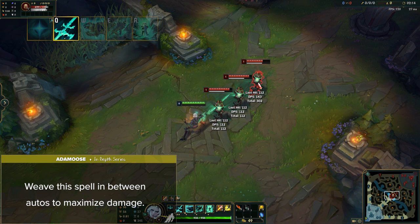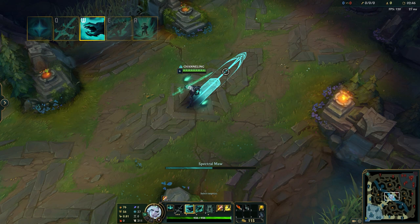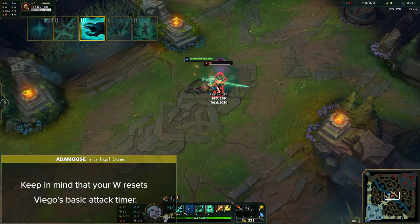Viego's W is called Spectral Maw. Viego charges up before dashing forward, releasing a ball of concentrated mist that stuns the first enemy hit. The longer you charge Spectral Maw, the greater the missile range and stun duration. While charging, Viego is slightly slowed and can be cancelled by CC. Note that W resets Viego's basic attack timer and you can cast other abilities while dashing. If the charge is interrupted, Spectral Maw is placed on a shorter 3-second cooldown.